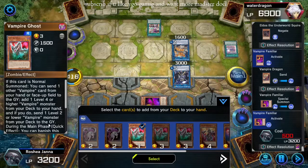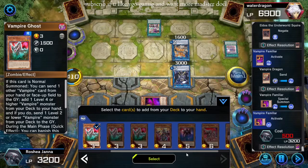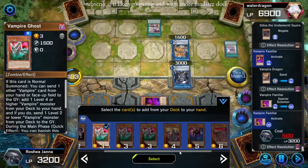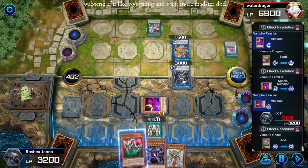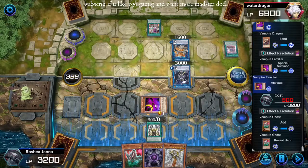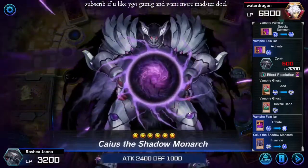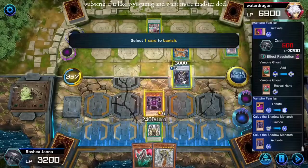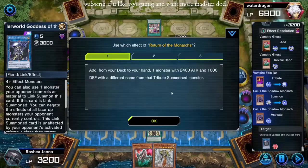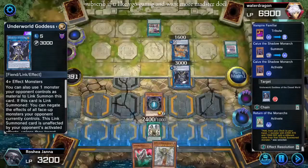Add Ghost or Sorcerer or Shadow Vamp, I guess — but I think the correct play is Ghost here. Tribute summon Kaius. I love that animation — it's so good. Ooh, Kaius, it targets right? Yep, it targets. So it can banish Underworld Goddess and Return will trigger — I will add a Red Baron.